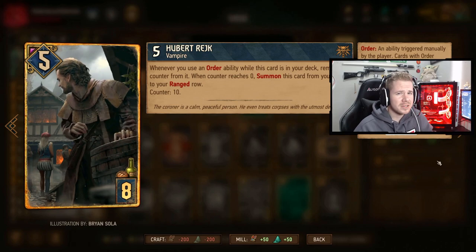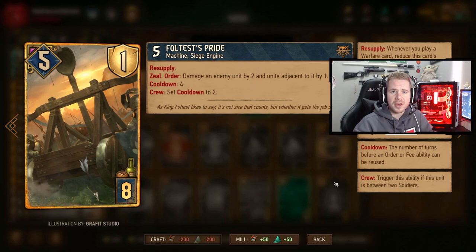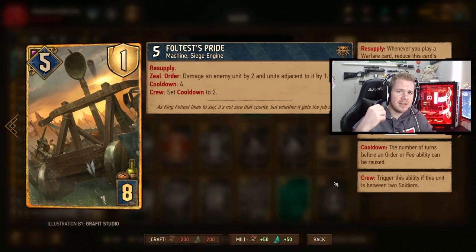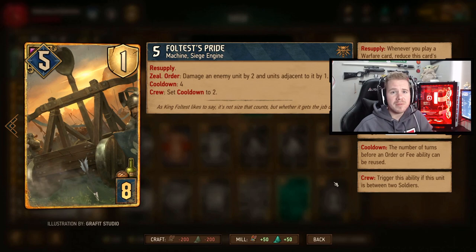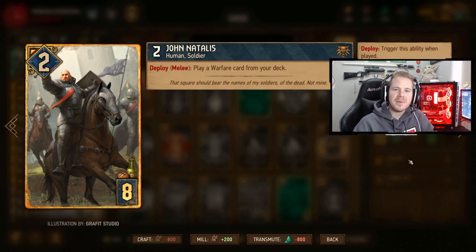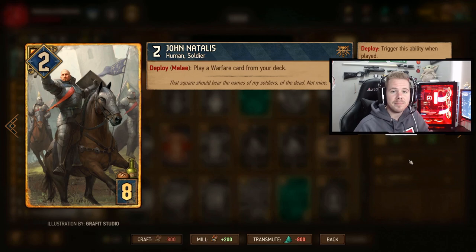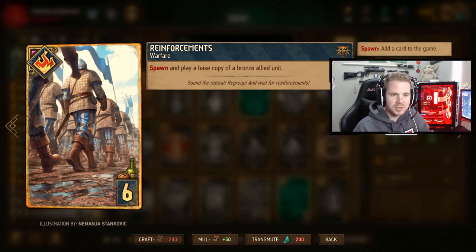Full Test Pride is the most powerful siege engine — it damages three targets next to each other: the middle target takes two damage and the two flanking units take one each. It has a cooldown of four, but with all the warfare cards, you can reduce this quickly. It's a big threat, especially in round three, so your opponent will likely want to eliminate it. Then we have John Latalis, who pulls out our warfare cards. Use AA in round one to pull out big cards like Selka to finish against your opponent. Reinforcements is a warfare card that spawns a base copy of a bronze unit on the battlefield — useful for getting another siege engine or more points from a Marine.